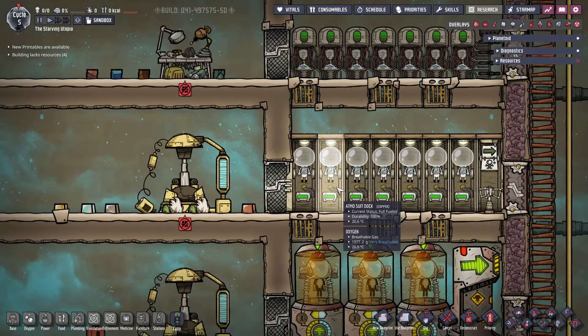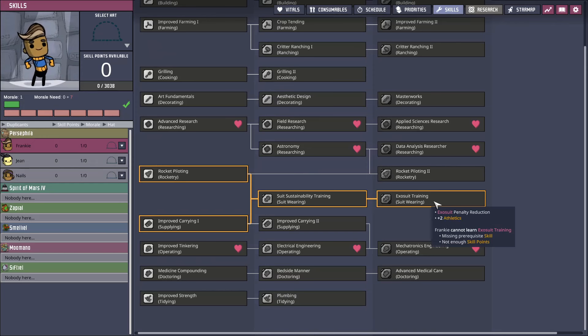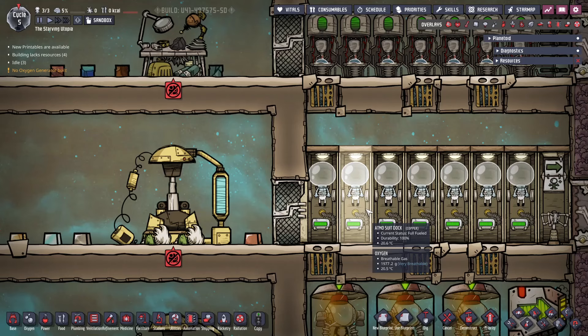The main downside of Atmosuits is the athletics penalty of minus 6 that dupes get when wearing them. This can be countered with the suit wearing skill, but this was reworked from a tier 2 to a tier 3 skill, and so requires good morale to sustain. Another way to counteract this penalty is to simply have dupes with high athletics. Typically, older dupes will have high levels of athletics simply from completing tasks, and the main issue is with new dupes. For this reason, you may wish to use a duplicate gym to raise their athletics attribute.